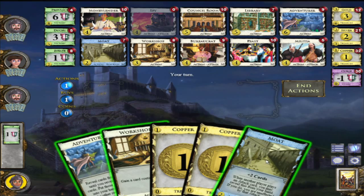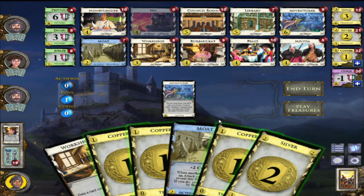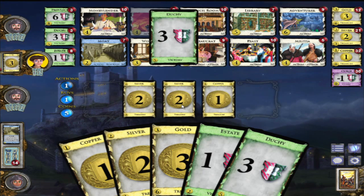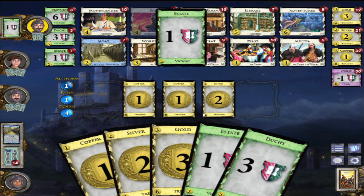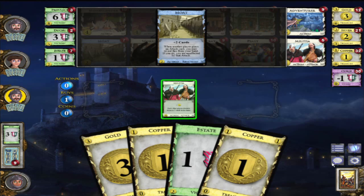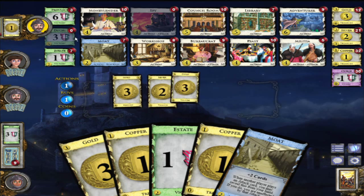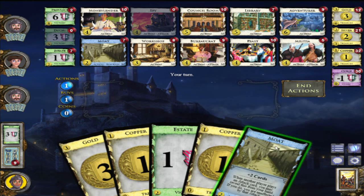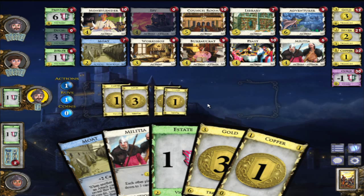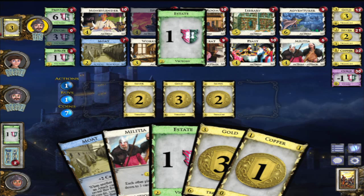That was intense. Adventurer is not bad, not the best. I'm pretty sure I lost this game considering I've only bought one Province, but I have bought a fair amount of Duchies so those would help. Since Spy has been burned out and Duchy has been burned out, it's really go for Provinces or burn out another pile. I guess I'm going to have to go for Estates.